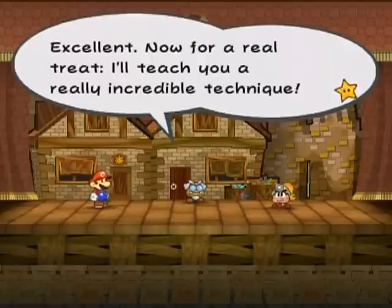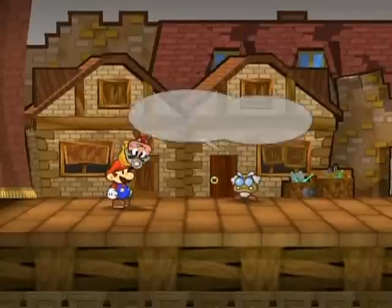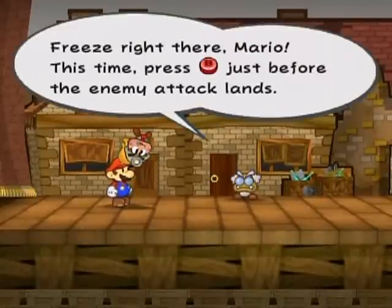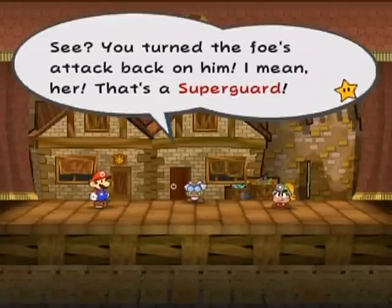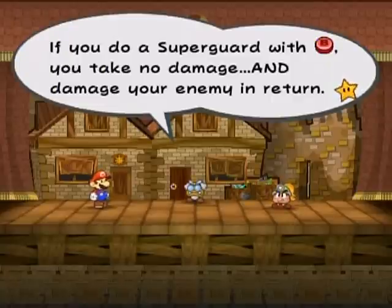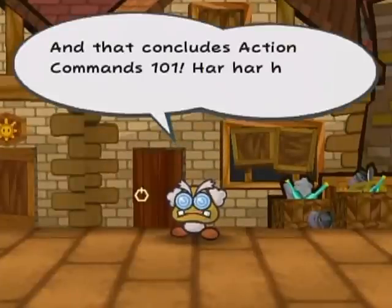Excellent. Now for a real treat — I'll teach you a really incredible technique, and this is why I wanted to show this tutorial, because this is where they introduce it. Goombella, try to attack Mario one more time. Press B just before the enemy attack lands, and that is a super guard. You turn the foe's attack back on him — if you do a super guard with B, you'll take no damage and damage your enemy in return. This is incredibly handy — so handy, in fact, that you could actually go through the entire game without taking a single point of damage if you're good at using this. Super guards are harder to do than standard A guards — the timing window is far, far smaller. And for good reason, because it's a pretty broken ability to have. And that concludes Action Commands 101.